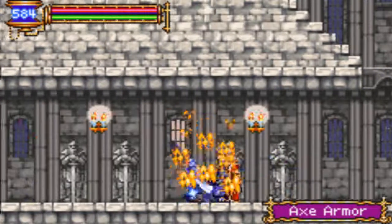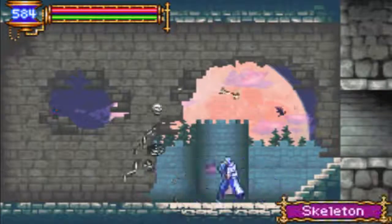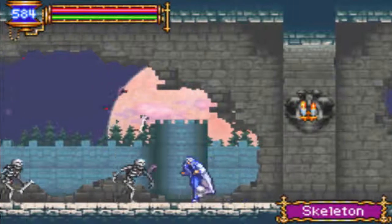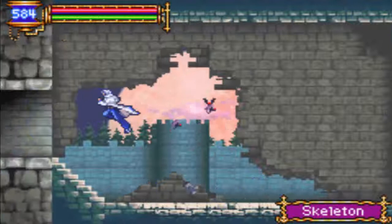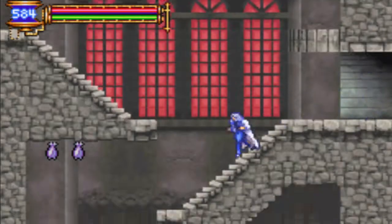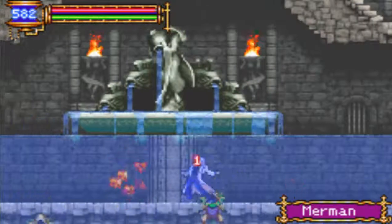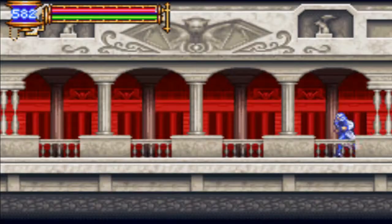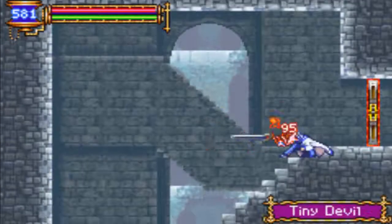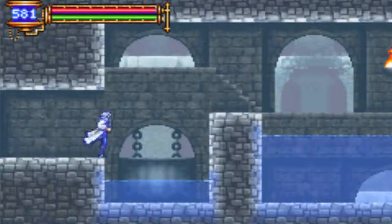We're going to go underwater and explore some areas — hooray! Alright, let's do this. We're going to backtrack a bit here, cutting through the castle corridor. This is the area that we have been aiming for. We're going to the underground reservoir, I think.